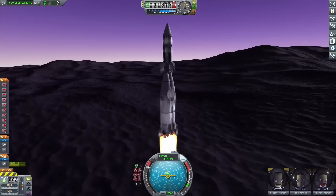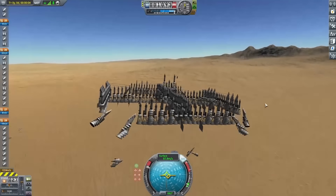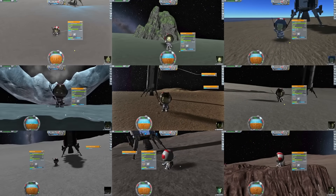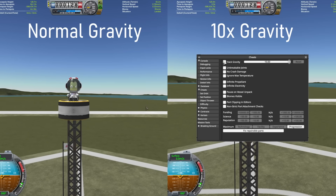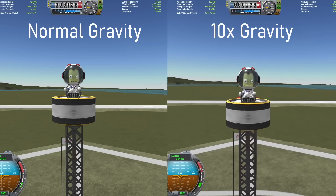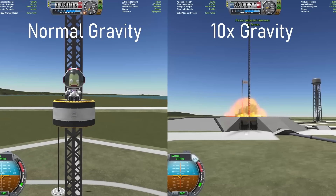I've done some pretty tough challenges in Kerbal Space Program, like using only escape pods to get into space, or landing on every moon in a single mission. Today though, I want to try something even harder than those: trying to get into space with a thousand percent gravity pulling against me.